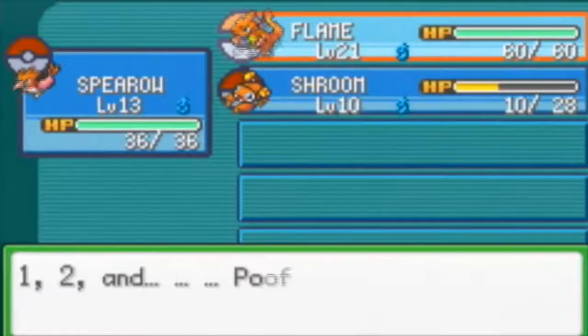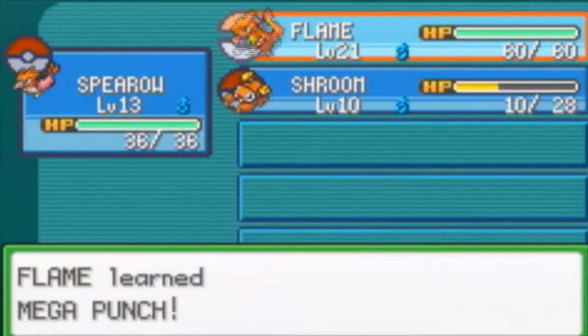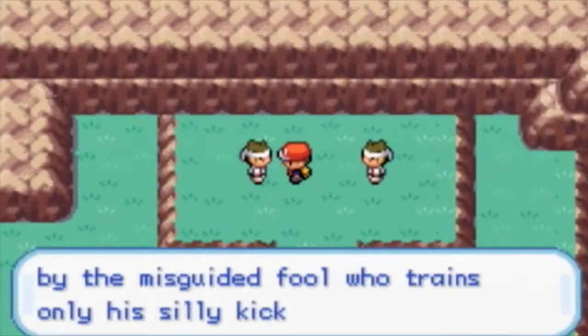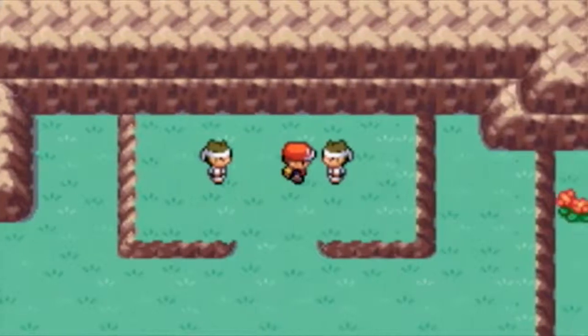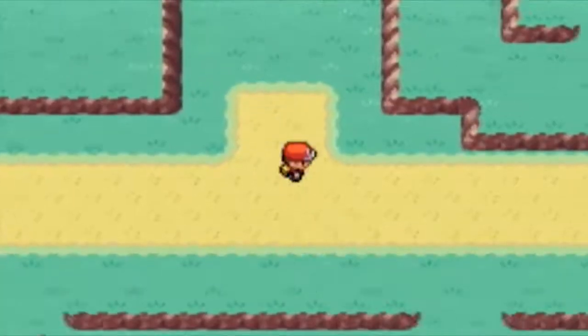I would get rid of Growl. Growl is like — I don't want to lower my opponent's attack, I'd rather just attack straight on. So with that done, we can move on. This guy — wait — Swines, and then this guy gives you Mega Kick, but I don't want to teach Mega Kick and Mega Punch to my Charmeleon.